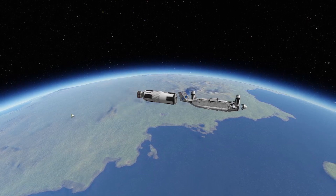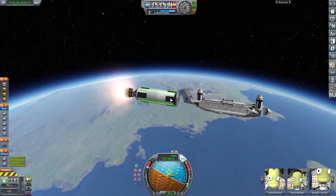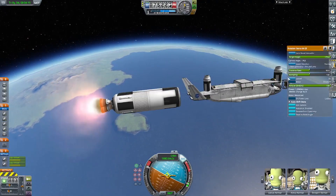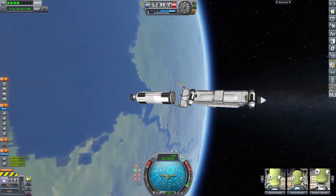Activating the lower stage engines and firing up, getting into orbit now. The two Rhino engines provide plenty of thrust to get into orbit — much better than nuclear engines. I very much dislike nuclear engines, even though they're very efficient.